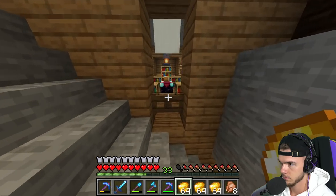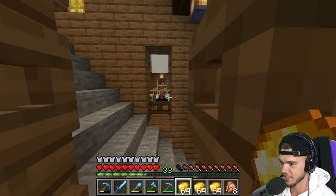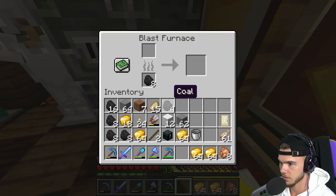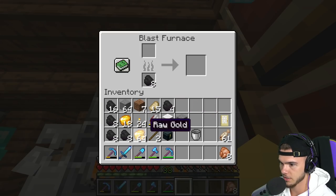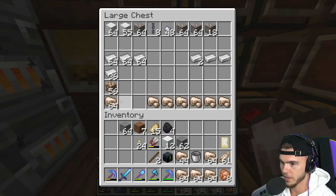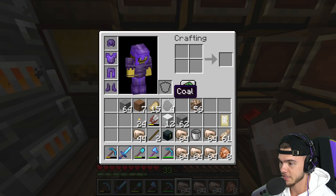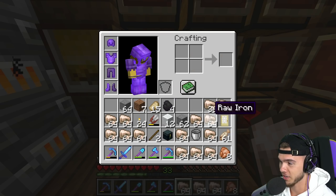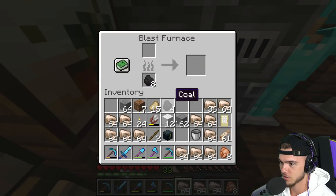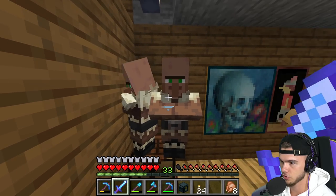My villagers are laying down, that's fine. Let's throw coal into all the blast furnaces, then gold, then we'll do iron in the other ones. That worked out perfectly. We have so much raw iron, way more than I thought. We're gonna get a lot of XP too. Our other villager grew up.